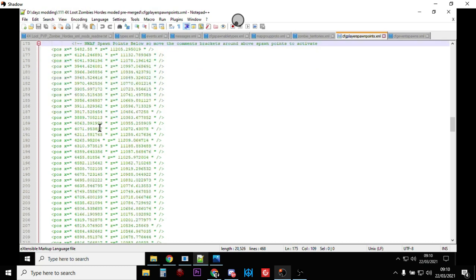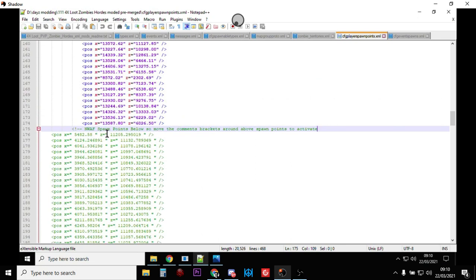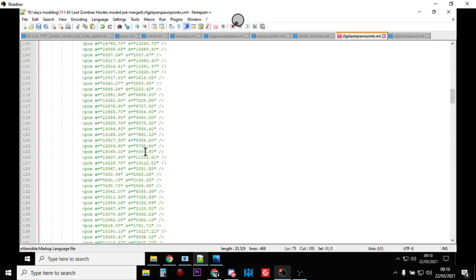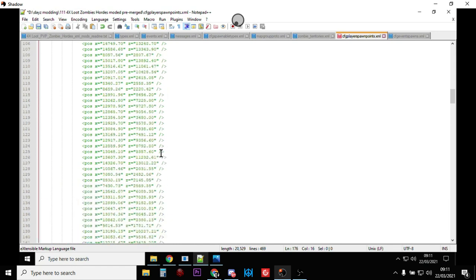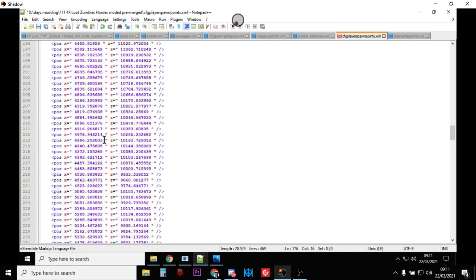If you want the northwest airfield spawn points to become active — these spawn you around the inside edge of the northwest airfield — you would cut the opening comment bracket and put it at the top above the first bit of coordinates, then take the closing comment tag and put it above the northwest airfield section. In effect, what you've done is put the normal coordinates inside comment brackets so the game ignores them, and the northwest airfield coordinates are now live.